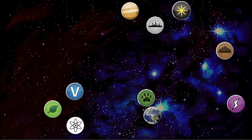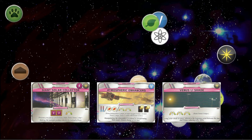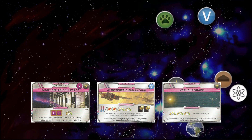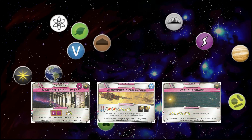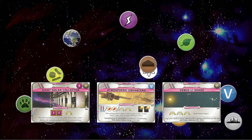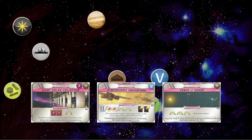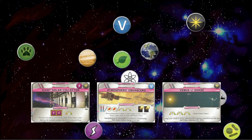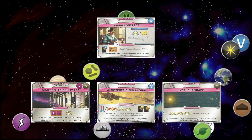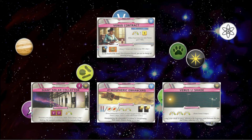Cards that terraform Venus are very important, especially on preludes, and we got three. We got Atmospheric Enhancers — probably my favorite, because it has two steps and draws cards. Venus Li gives a three Venus step, which is something I said I wanted in a previous video, and we got it — shame it doesn't have a tag. And then there's the Ancelar Collector. The preludes did address it: we have three preludes that terraform Venus three, two, and one steps. Ancelar Collector is probably very good if you're doing Venus and Colonies. Venus Contract also gives a rebate for terraforming, which is also good.